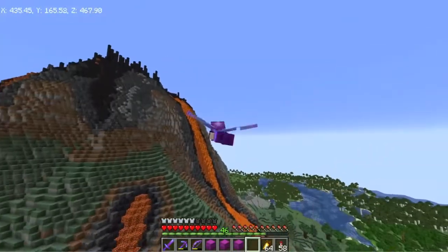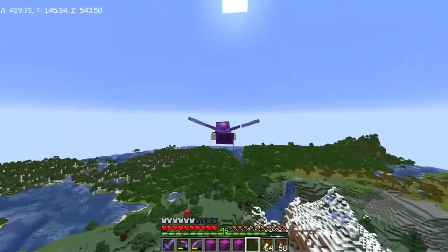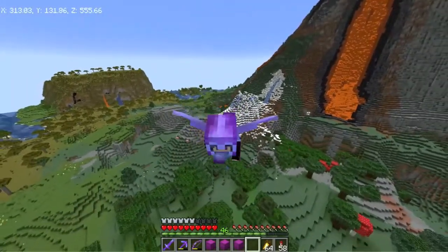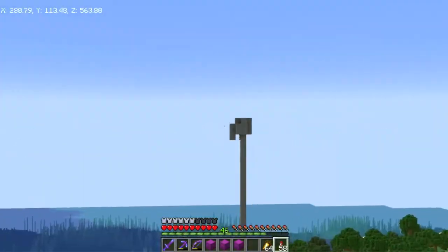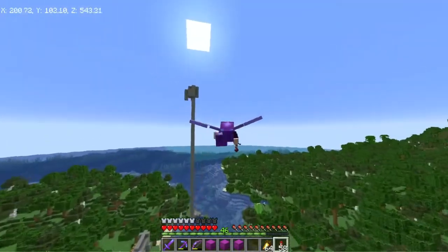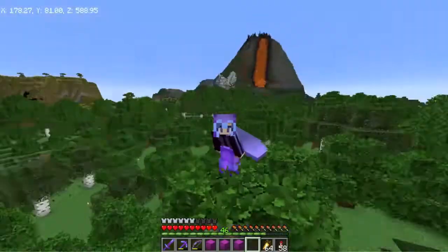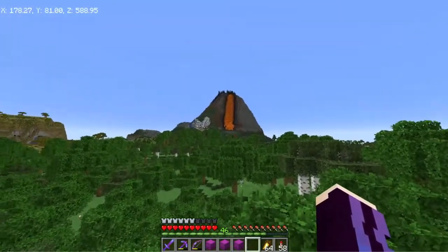We have our super smelter laying in the depths below this big old volcano, but I'm not gonna be focusing on the volcano today. We're actually going to be focusing on building a dam down at the bottom of this area. There's a slime farm here that I don't believe I've shown off yet. There's a lot of things that have happened between the last episode and this one.